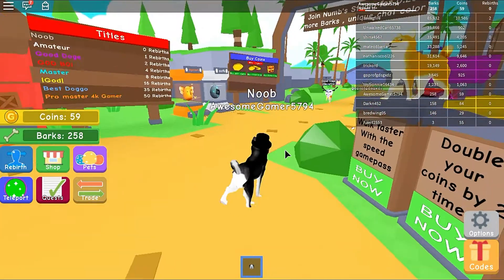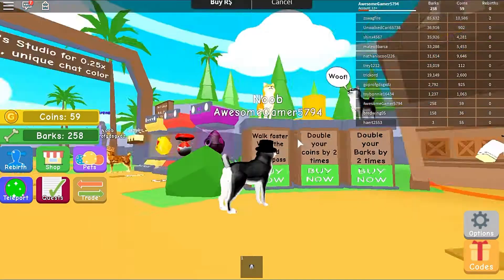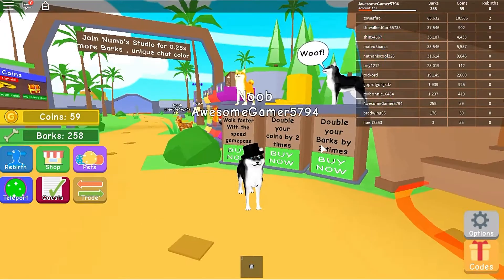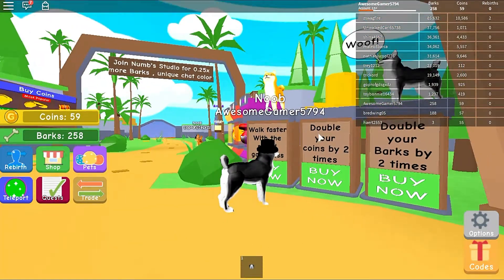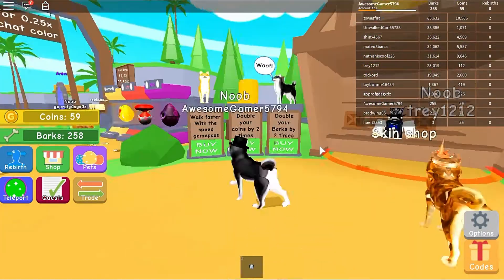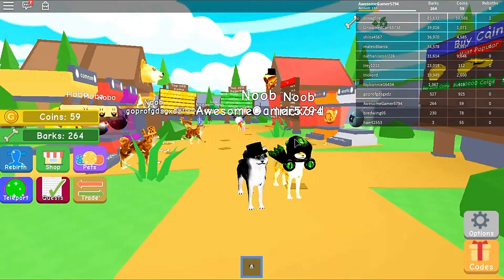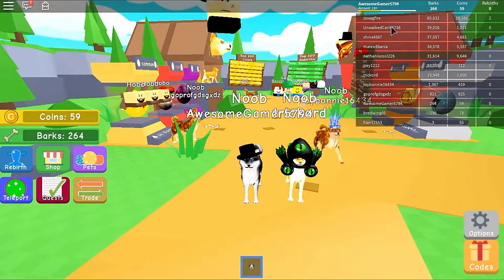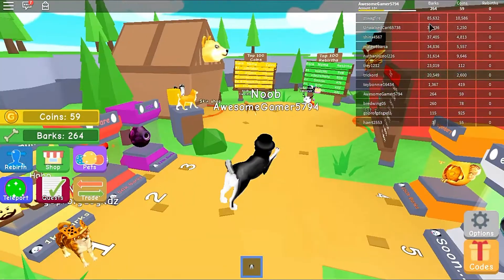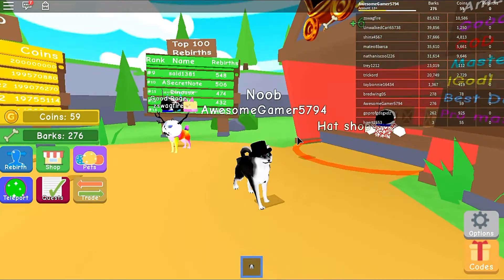There are game passes — walk faster with the speed game pass for 75 Robux. I would definitely think about buying game passes if we play this more. You can even double your barks! Oh my gosh, this guy has a Dominus. The top of the server literally has over 85,000 barks — that guy must have played this a long time, but we're just starting.